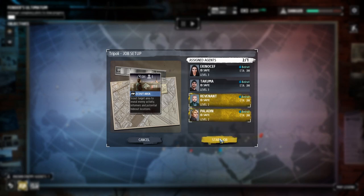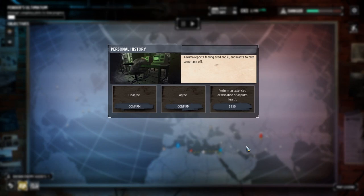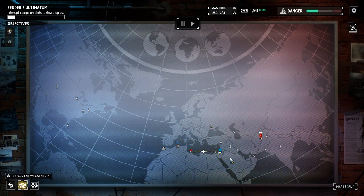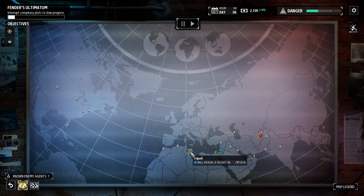Now we're off to Tripoli. Takuma reports feeling tired and ill, and wants to take some time off. Given our line of work, we can't be too careful, so let's spring for a full medical exam. Agent lost 40 hit points as a result of your decision. Geez, what kind of exam was that? Well, it'll take him time to recover, but we'll just have to hope we made the right decision.